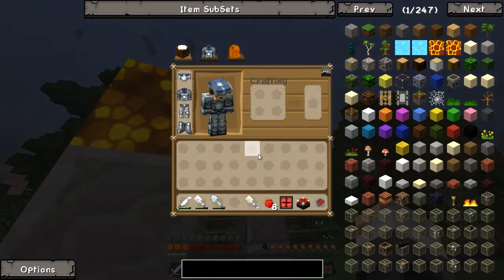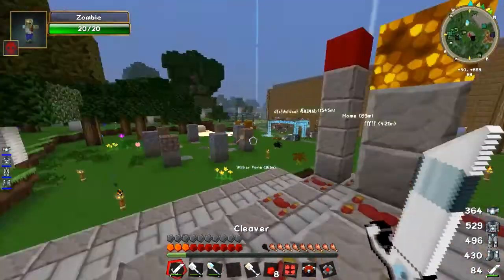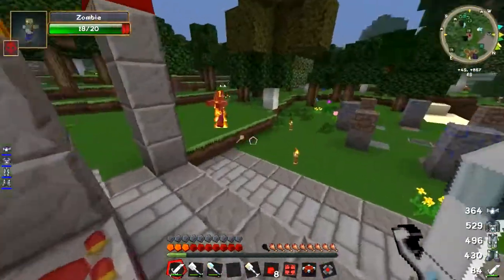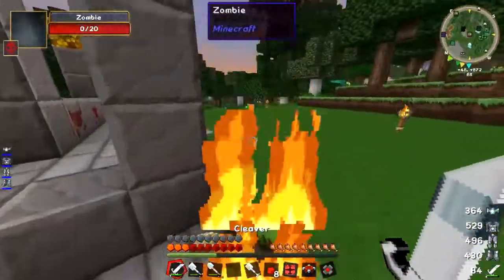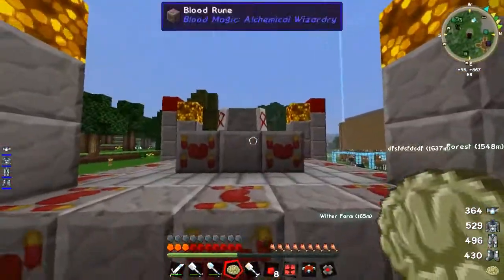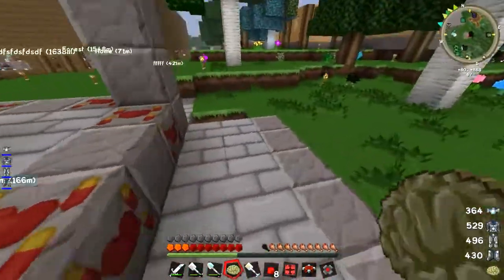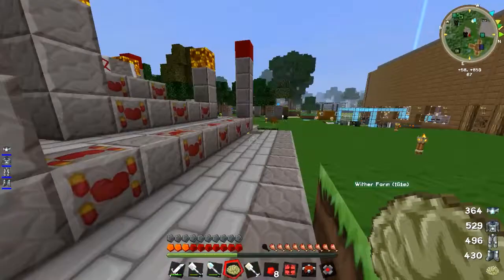All you do is get that little item from the bound sword, put it with a stone, and you get 32 of these — so not necessarily something to worry about because you get loads of them. Kill that guy — stop interrupting me. So that's tier 4 — tier 1, tier 2, tier 3, tier 4.